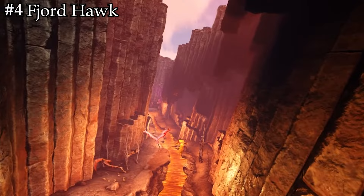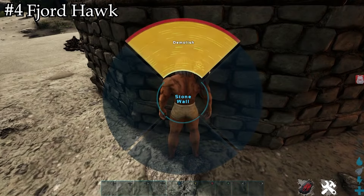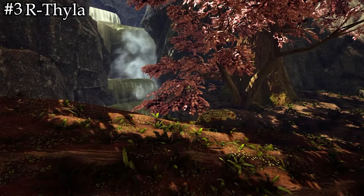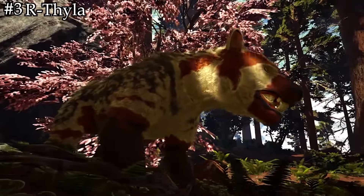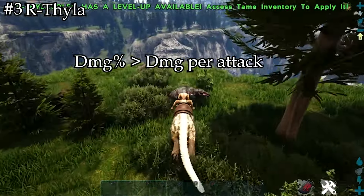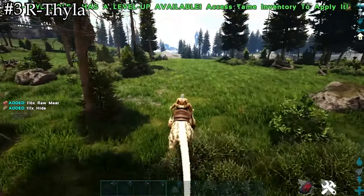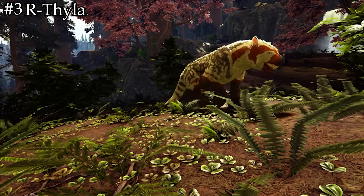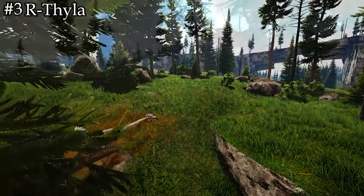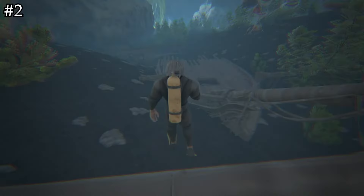Tip number 4 is Fjordhawks — also a unique tame to this map. Fjordhawks can be tricky to tame as a difficult passive tame, and there are plenty of videos online with tricks for that. The real hype: Fjordhawks will bring your inventory to your feet as you respawn from your most recent death, given that they were on your shoulder at the time. My favorite trick is to run into a wyvern den, grab an egg, and pop an organic polymer to instantly die and instantly have yourself some wyvern eggs. Beware — dragons can kill your Fjordhawk pretty easily if you don't die fast enough. You can also load up your body with tons of metal, then pop another organic polymer and be right back at your base with all your stuff.